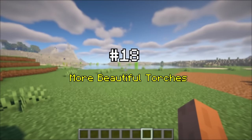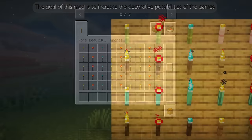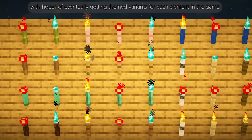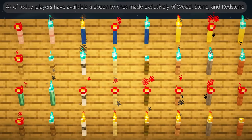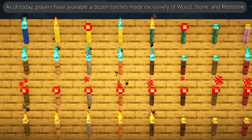More Beautiful Torches aims to increase the decorative possibilities of the game. It currently adds more than 300 variants of torches, with hopes of eventually getting themed variants for each element in the game. As of today, players have available a dozen torches made exclusively of wood, stone, and redstone.